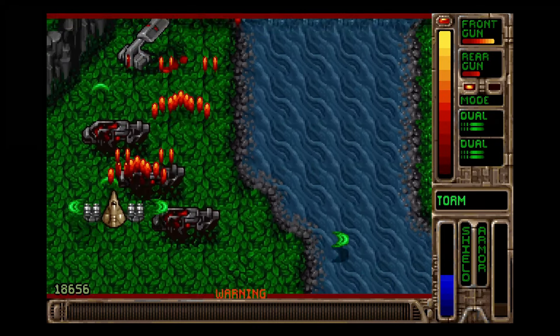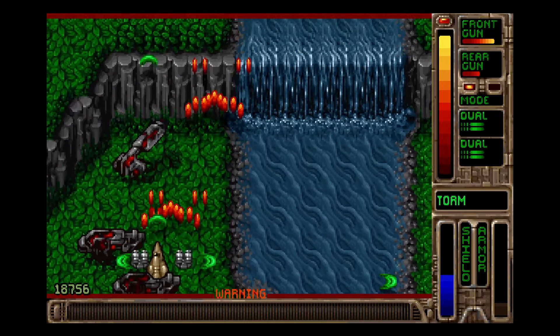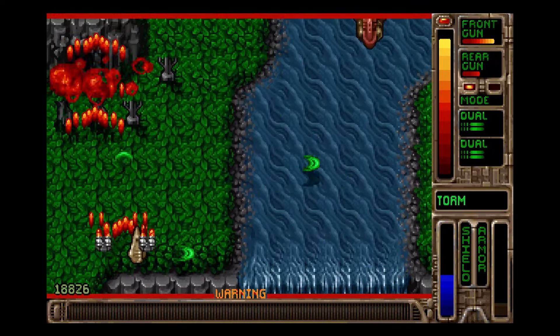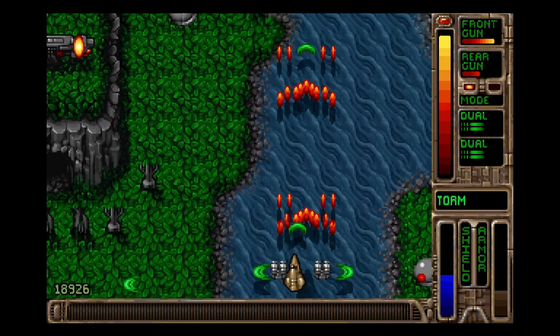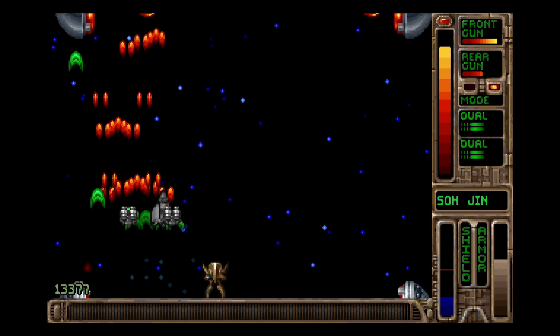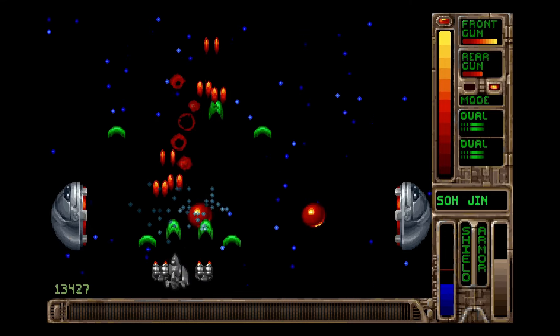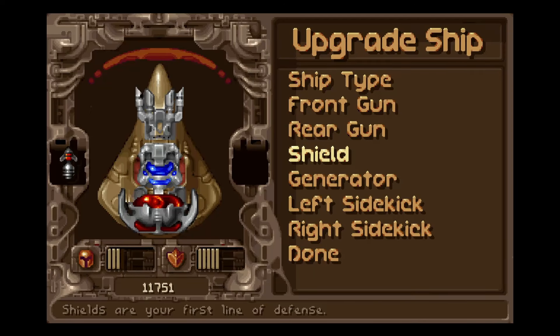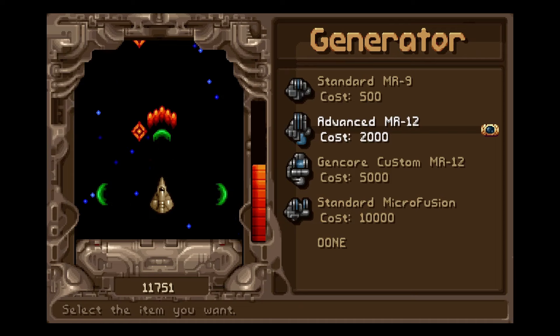Armor gets depleted very fast, but the game has a mercy system on top of that, where it might randomly send you a cargo ship to blow up and restore some of your armor — never to its full capacity though. Your shield will regenerate over time if you cut back on your rapid fire. How quickly it regenerates depends on your ship's generator, which you can upgrade if you're playing on story mode.